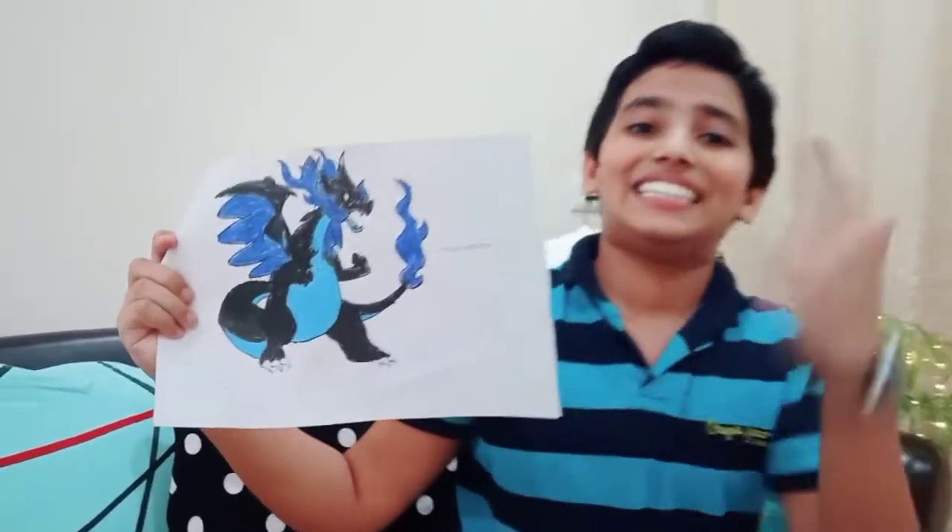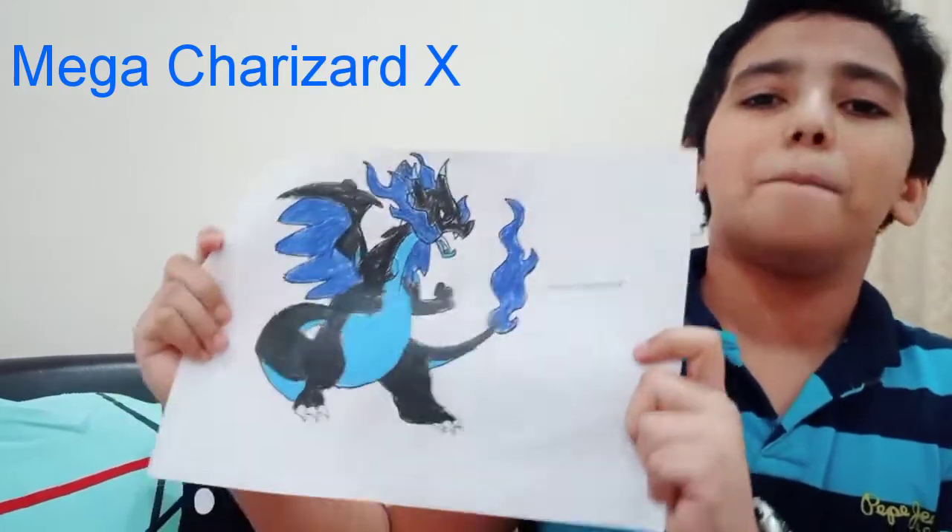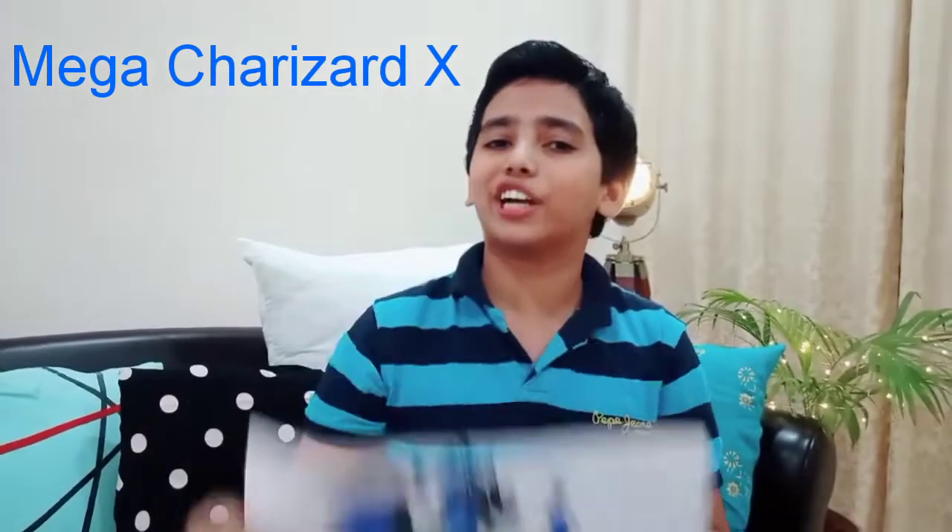So here's my second drawing. Did you guess this? Yes, it's one of Charizard's evolutions — Mega Charizard X. Mega Charizard X is a really awesome Pokemon. Pokemon fans really wanted Charizard to be a dragon type Pokemon, but it was a fire and flying type. But the creators of Pokemon fulfilled their dreams by making Mega Charizard X a dragon and fire type Pokemon. According to me, Mega Charizard X is the best Charizard form, and Charmander is the best Kanto region starter.